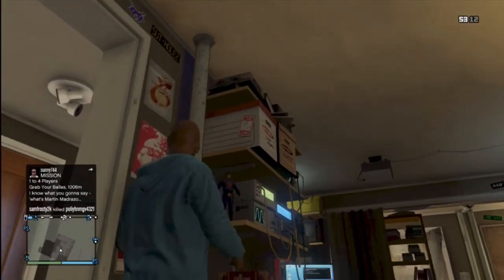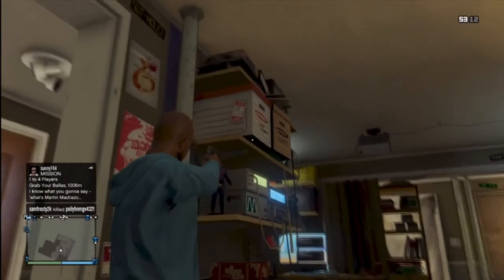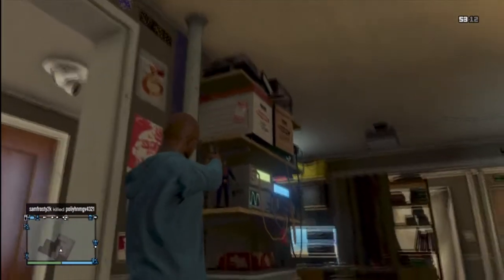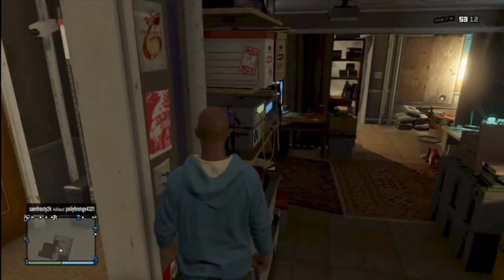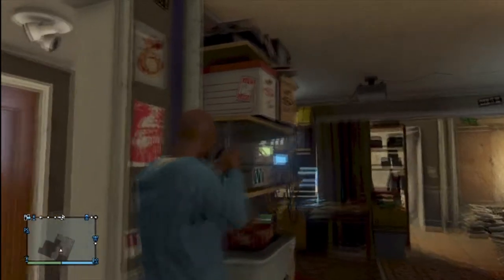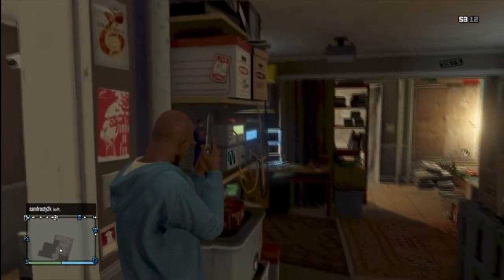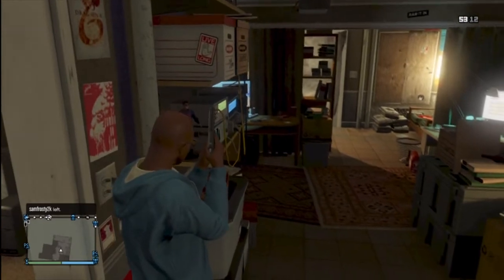The cool thing is this easter egg is basically just inside the door. If you look exactly where I'm looking right now, you can see on the side of the box there is a sticker that says 'live longer.' It's also got the Star Trek symbol and the hand gesture, which basically means 'live long and prosper.' So it's a very cool Star Trek easter egg.